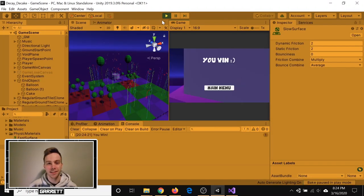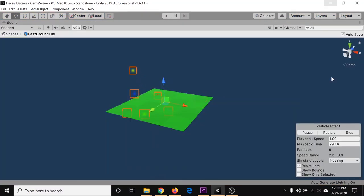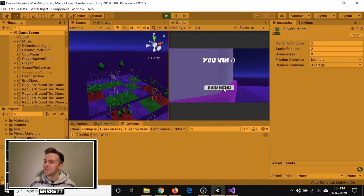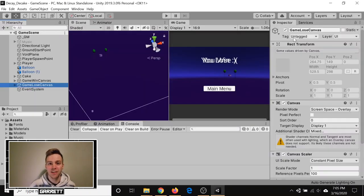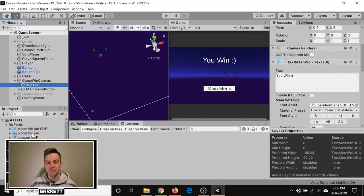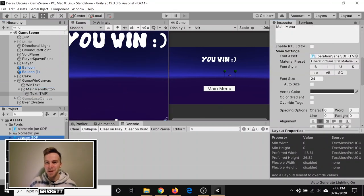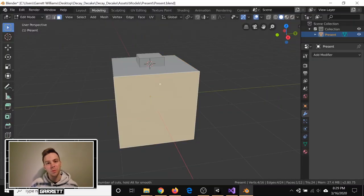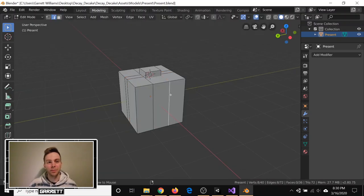Day 4 was when things really started to come together. I added some more tile variations — one that sped up the player and another that slowed them down — so that the gameplay wasn't boring and repetitive and required some quick thinking. I added some basic menu functionality as well so that you were able to win and lose the game. I normally scramble at the end of game jams to do this sort of menial stuff, but I learned from my mistakes and added it early on. I added some more models and particle effects just to make the game look a little bit more pretty.